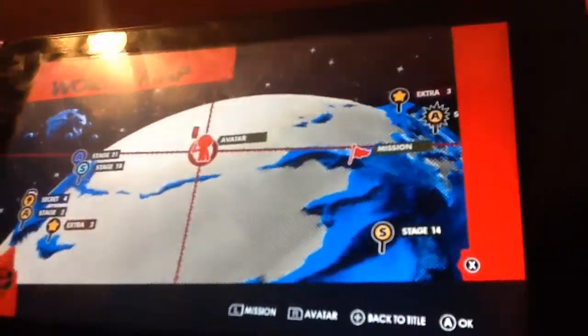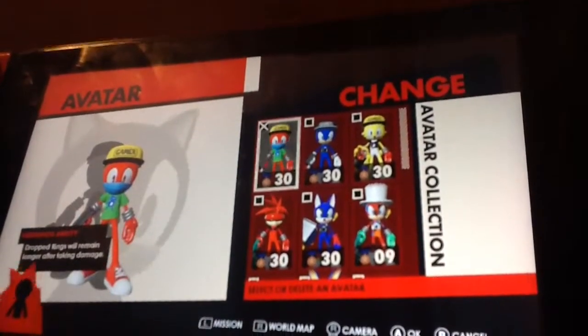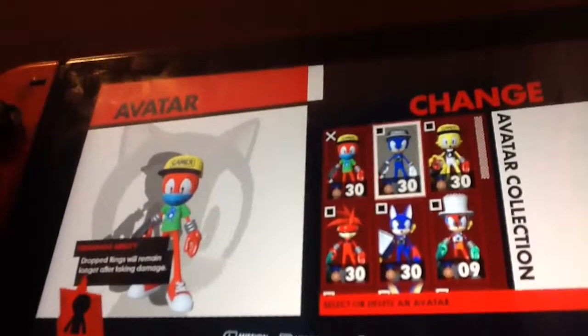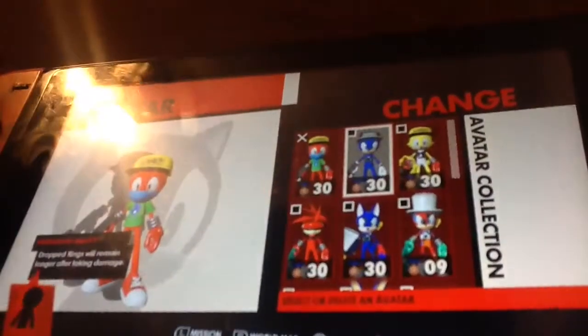So I have Shadow Shoes. This is the avatar I made last time — this is my first ever avatar. It's got a green Santa shirt, a yellow gamer hat, a blue thingy, and some shoes.